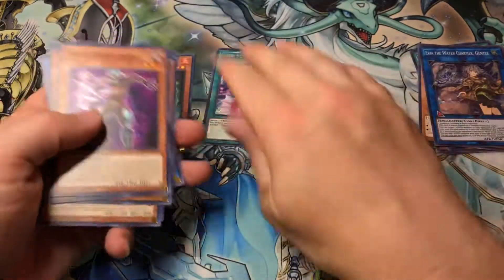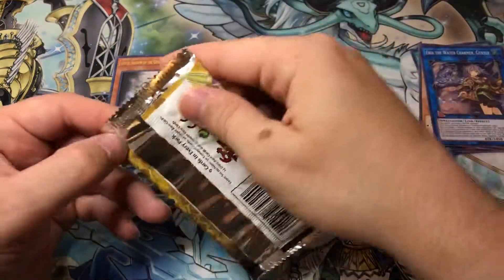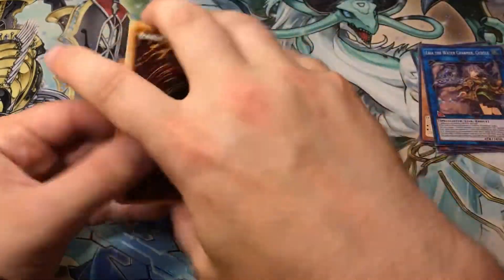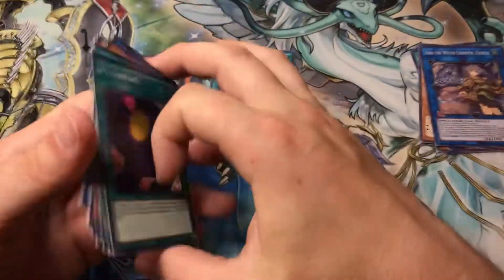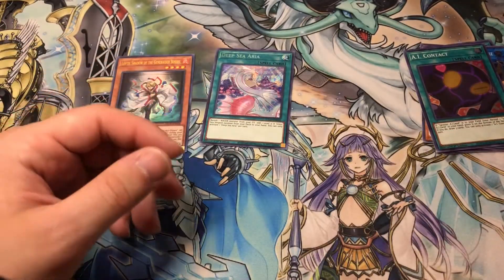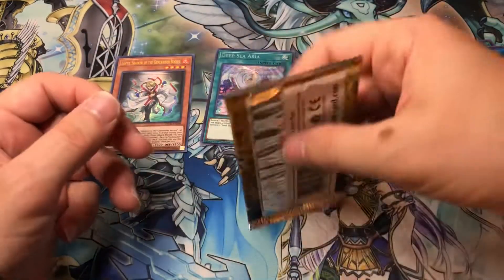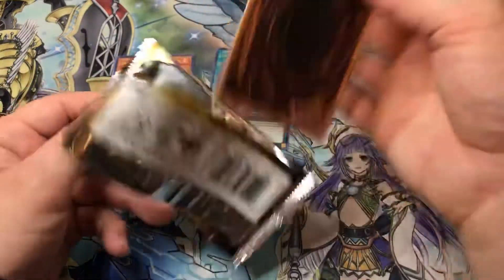I'm not like other people when they open packs - they're like every card is a God card. When I open them there's certain cards I want and certain cards I don't want, and I'm not too much of a nice person to admit I did not want that card. I don't play Water. That's a really kind of shitty Secret for me to pull. Still got plenty of packs to go though - and it's also trade bait. There's plenty of people who would want that card. It's not a bad card, it's actually a great card. I just don't play Water.